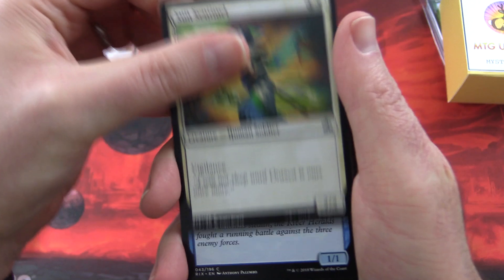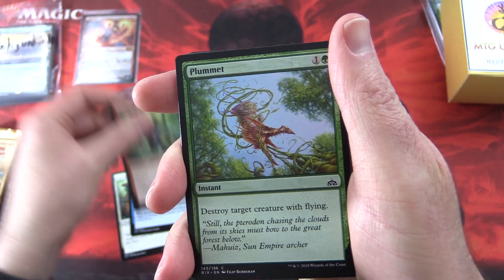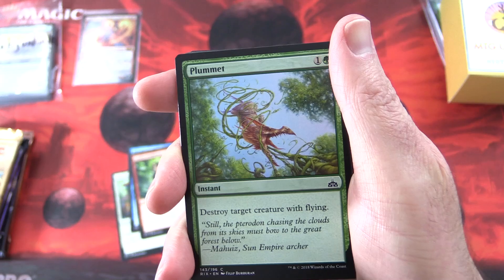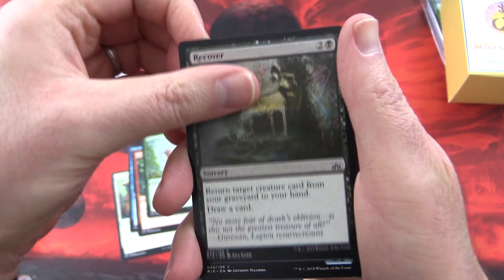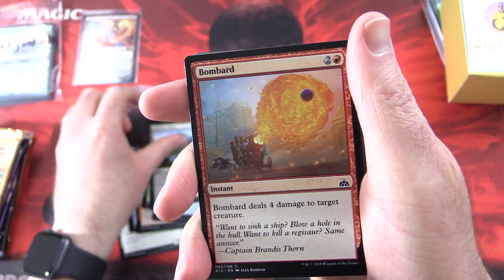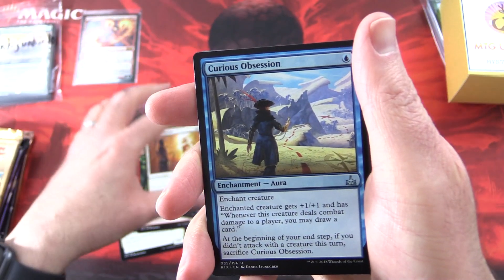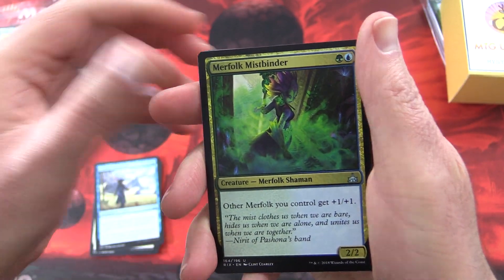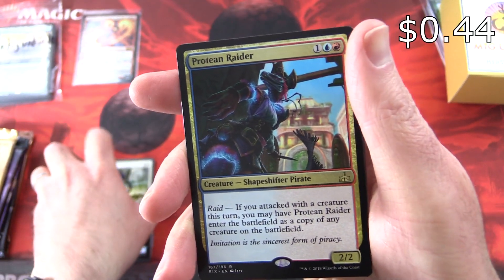We have Sun Sentinel, Mistcloaked Herald, Goblin Trailblazer — creature Goblin Pirate. Plummet, Recover, Soul of the Rapids, Evolving Wilds, Bombard, Luminous Bonds, Curious Obsession. First of the uncommons: Merfolk Mistbinder, Baffling End. And the rare is Protean Raider, creature Shapeshifter Pirate.